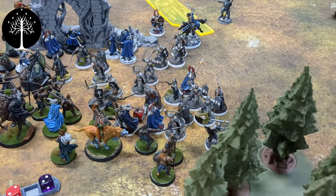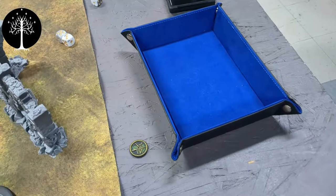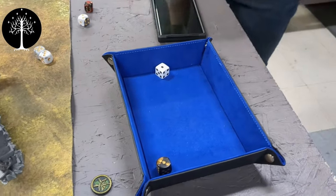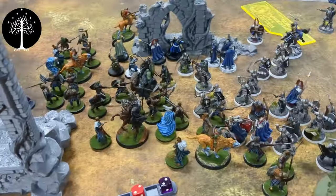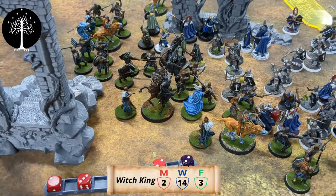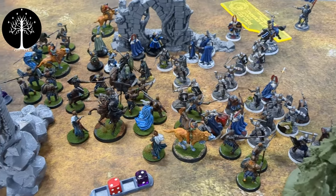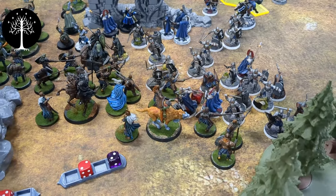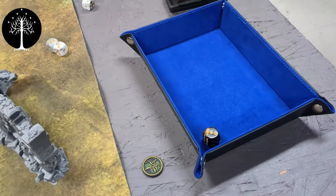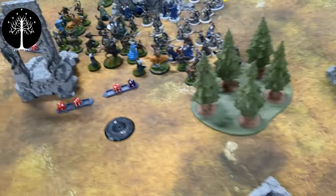Priority roll: one and three — heroics. Let's call another move with the Witch King. I'll counter with Theodrid, who's down to two Might. It's your priority roll — and it's good again. We'll come back after some moves.